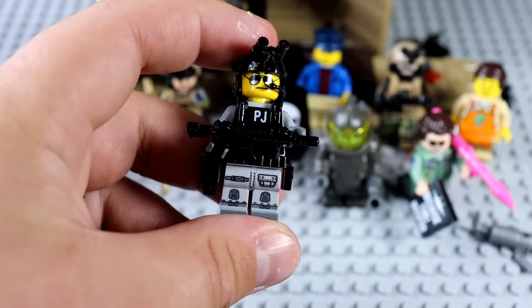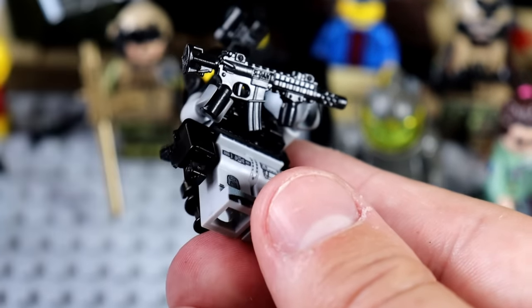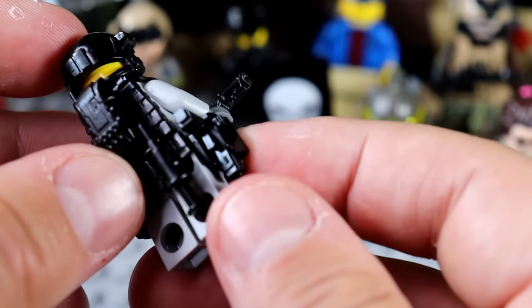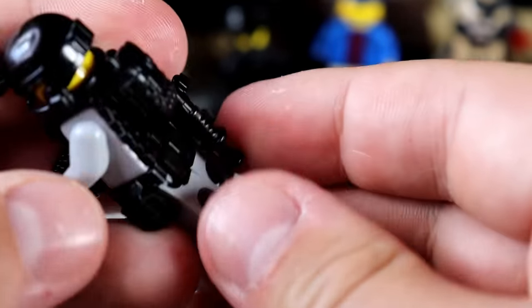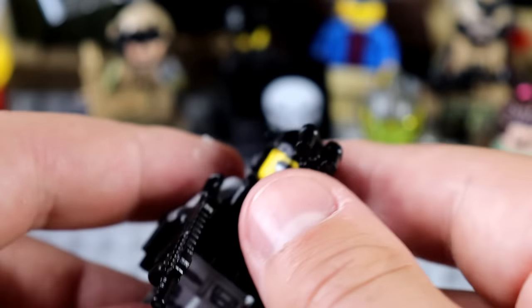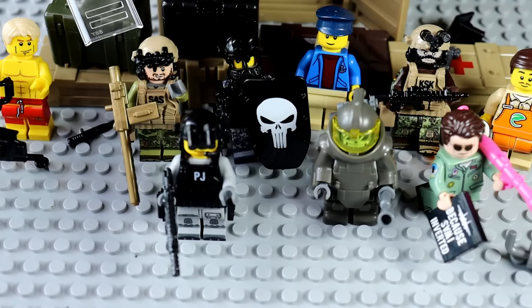We do have one more special operations soldier to build: the PJ soldier. That does not stand for pajamas — it stands for Air Force Special Tactics Para Rescue Man. He's equipped for para rescue. He's got another M4 variant, a little pistol holder, a radio backpack, and a little morphine up his butt so he can give that to whoever he needs on the field. I must say, he might be one of my favorites. He's just a very nice looking, swell guy.